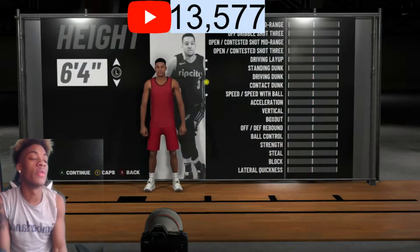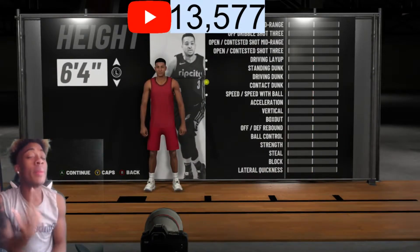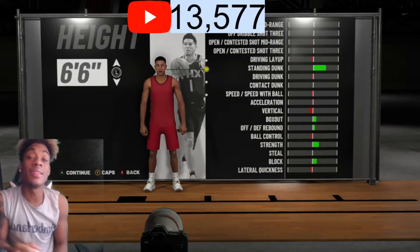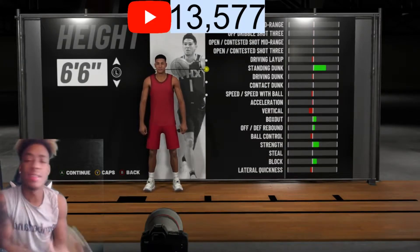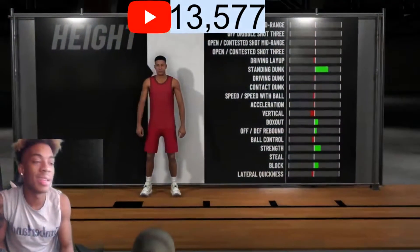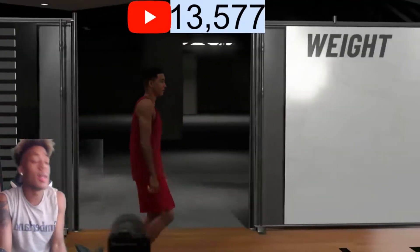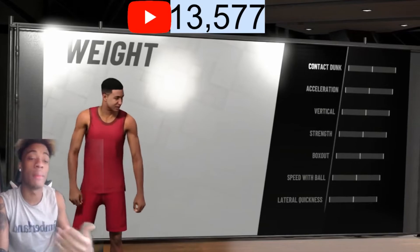For the height, I wanted to make my dude six four, but when I started playing with him in the park and career I'm like, damn, this dude's small. So if you gonna make a play sharp, I recommend making him six five and up. I made my dude six six because I didn't want to get bullied in the paint. Make your dude six six — tall enough to play D, tall enough so you won't get bullied in the paint, tall enough so you won't get blocked.